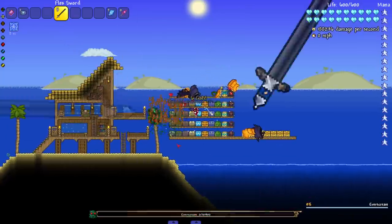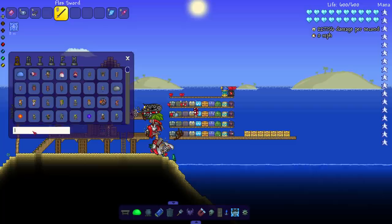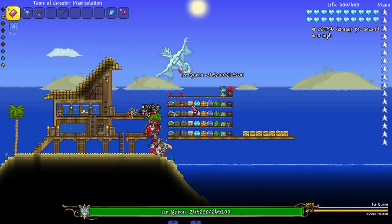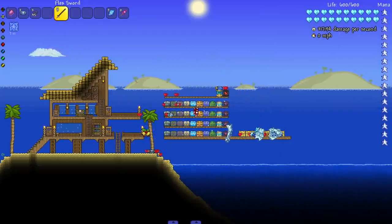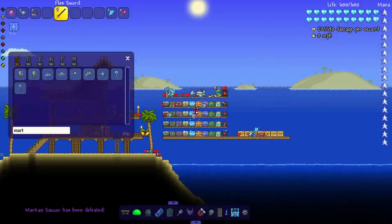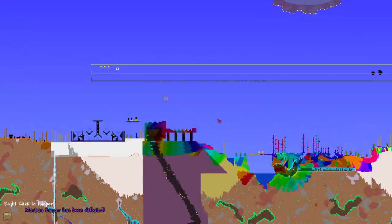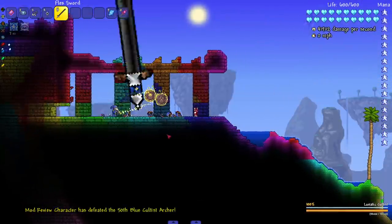Let's go ahead and grab the Pumpking because he likes to run away, Ice Queen too, because she also likes to run away. Something about royalty — the king and the queen don't want to die. Who else is gonna be royal? Martian Saucer next, and we already killed Akram accidentally, so we don't even have to worry about him this time.